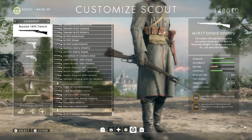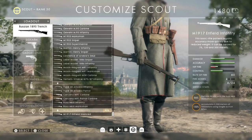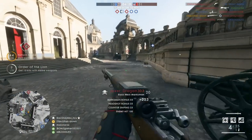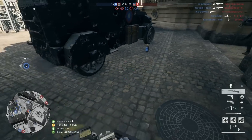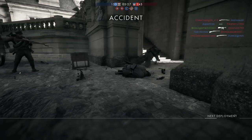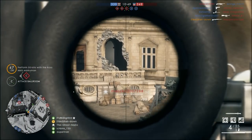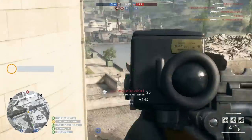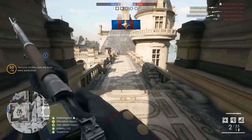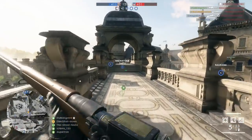So to finish the video, we're going to play on Ballroom Blitz with the M1917 Enfield Infantry. But as you can see, we haven't unlocked it just yet - we need a couple more kills with the Rossmark 3 Marksman. So we're going to do just that and unlock the M1917 and play our final game. Only four more kills needed. That's one. Three more. Two more. One more kill and we unlock the rifle. The M1917 Enfield Infantry - we're going to go on top of this roof because this is arguably the best spot in any map in Battlefield 1 to snipe from.